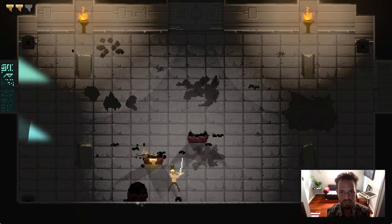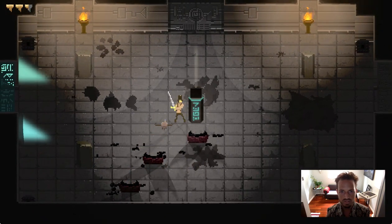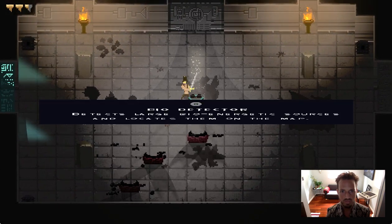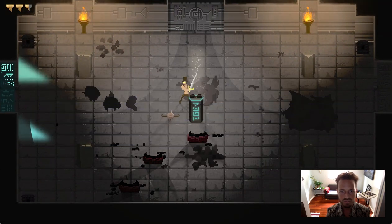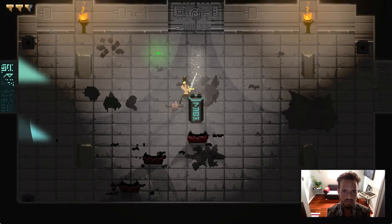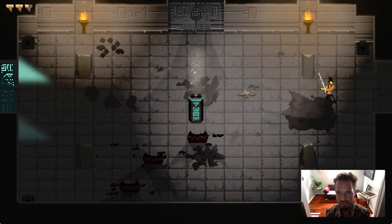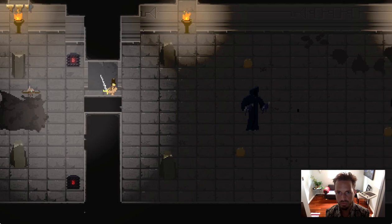The bio detector — I can launch this thing and it'll go flying out and look for the boss in this dungeon. There's that little red dot representing the boss. There's got to be some cool items in this world somewhere.